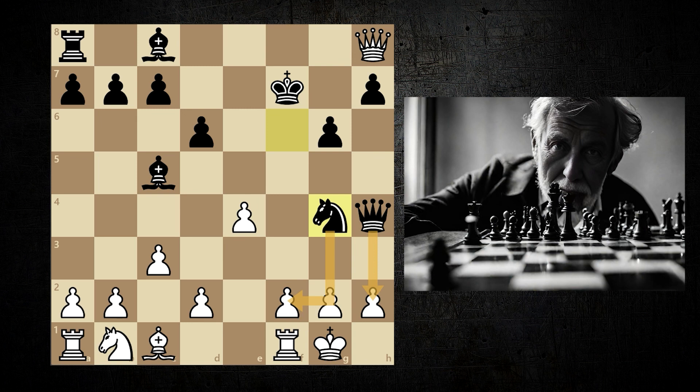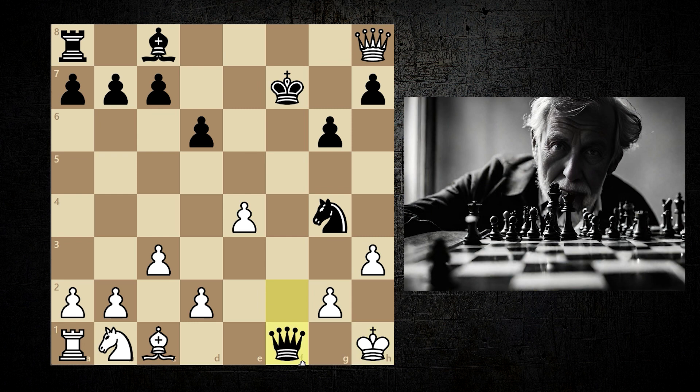The forced move is h3. Bishop f2, check. The rook cannot take on f2 because it can be checkmate. King h1. And here comes a great move from Blackburne — bishop f5. He wants both the queen and the pawn.